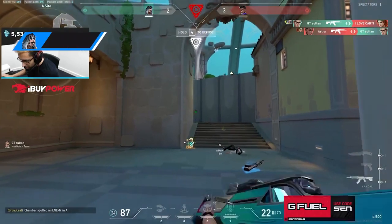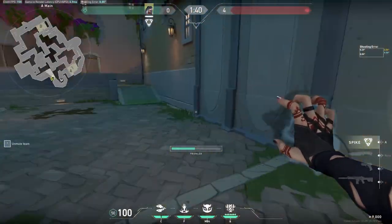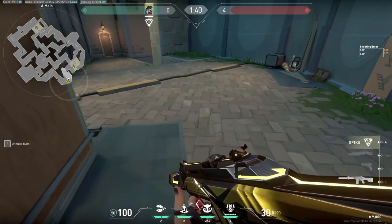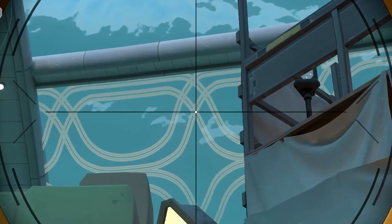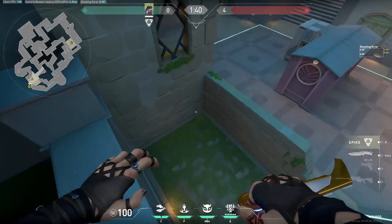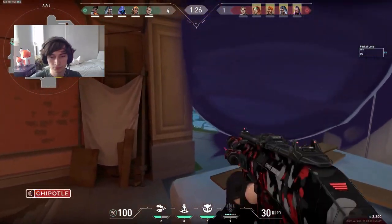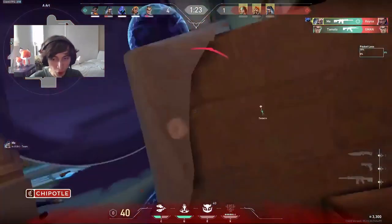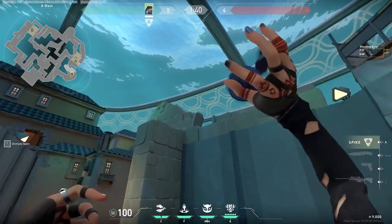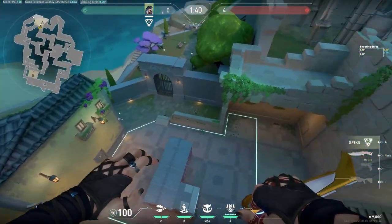Let's now cover the very best haunt lineups to attack the A site on Pearl. First, you need to clear the closed corners as defenders could be pushing here — your prowlers will help you take up the space. Once that's done, come to the spot for the first A lineup and aim at the top of this shape on the dome. Run and jump throw and the eye will land exactly here, spotting anyone playing in dugout and back site. For the second reveal, align yourself with this yellow line on the box and aim at the corner of this wall. Make a short running jump throw and it'll land all the way up on this roof, scanning every position on site.